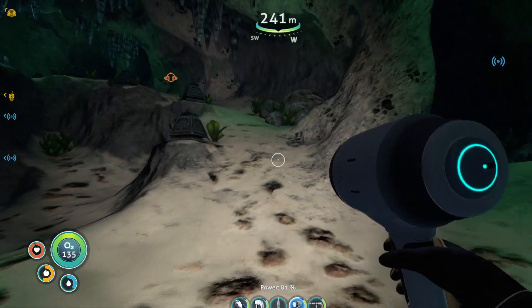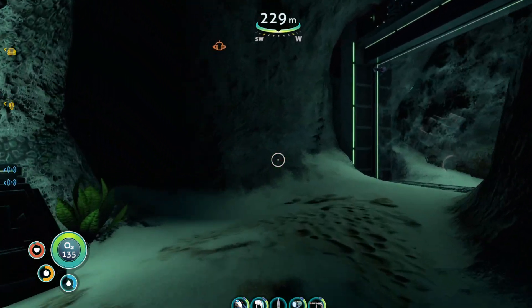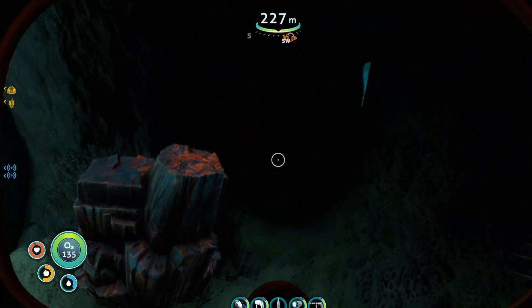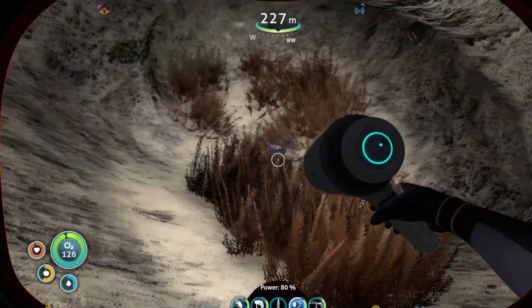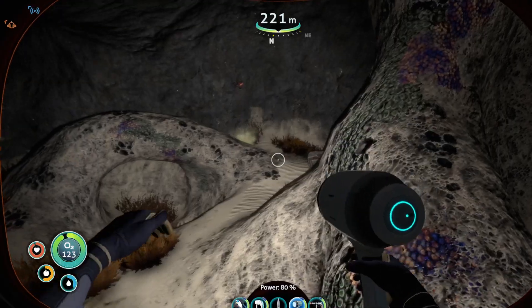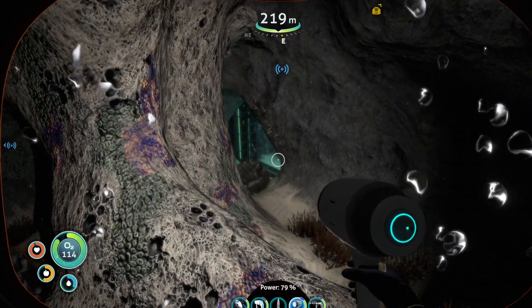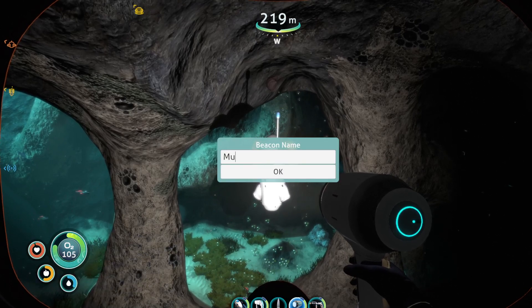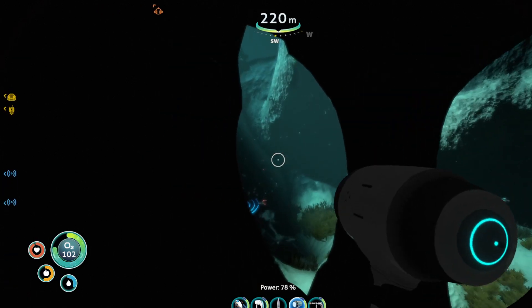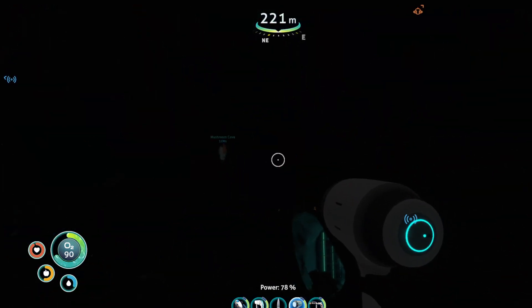Alright, we're probably going to drop a beacon here, just because I want to remember where this is. It's one beacon down, one spare. This will at least kind of give me knowledge of the area so I can come back later. That will actually clear up space too — give me another slot. I'm going to drop it in this cave. Kind of want to make sure I drop it where I can see the cave entrance. Mushroom Cave — there we go. Beacons are teal. We'll make them teal. Anything that's not like a base will be teal.